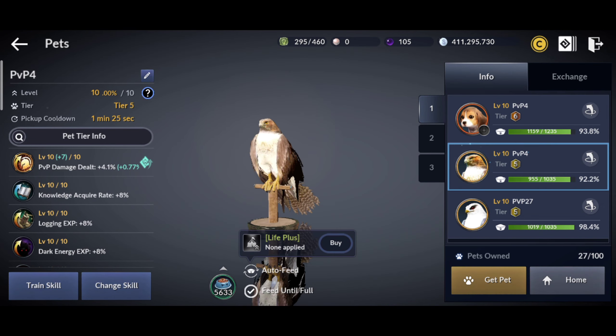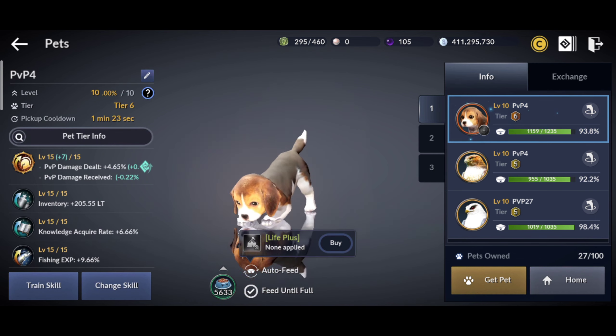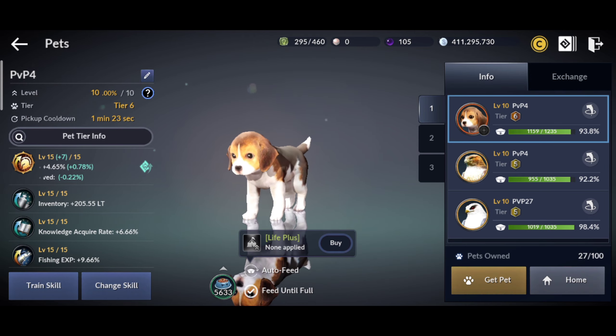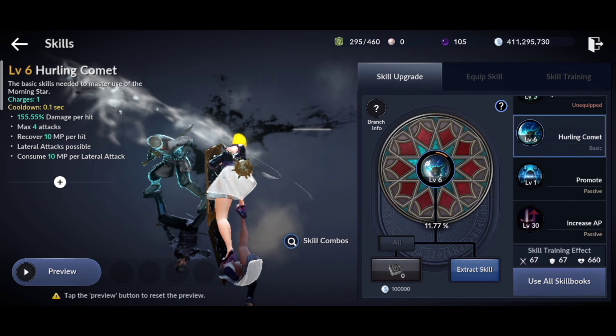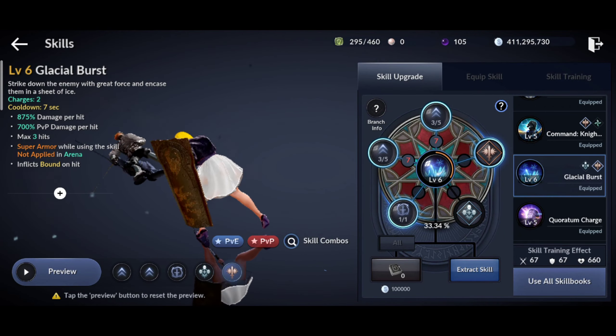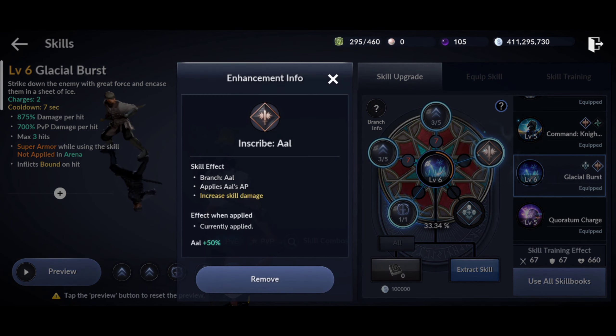I'll be using 3 PvP pets to maximize the damage of each stone. I will only use 2 types of attack: the basic attack and 1 skill attack, which is the Glacial Burst. I will use all branches on both stones.